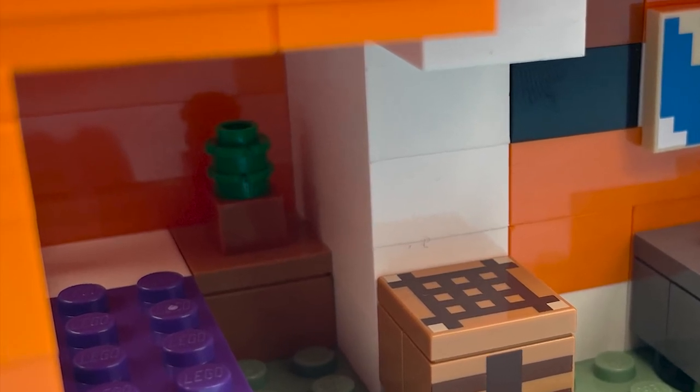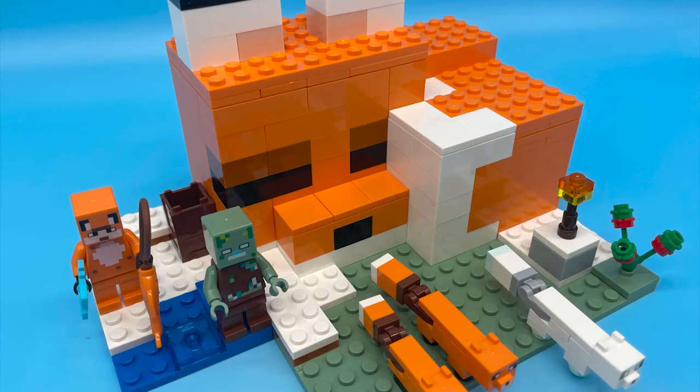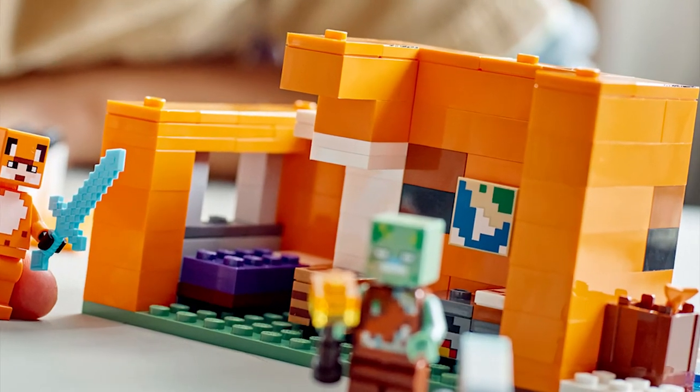There's also a small plant that uses the new 1x1 two-thirds height studs introduced in 2022. The main fox structure has been designed off a sleeping fox and features a removable top to make the inside easy to access in this playset.